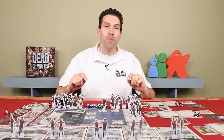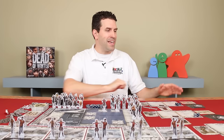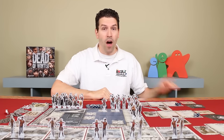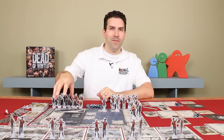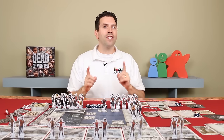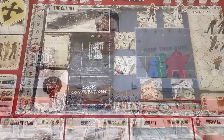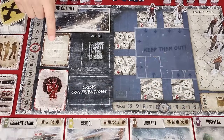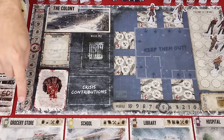In Dead of Winter you'll be making choices to guide your small group of survivors towards completing the secret objective you were dealt. Oftentimes this will include completing the main objective — unless you're the traitor, in which case your ambitions will be very different, but you'll still want to blend in so they don't vote to exile you. The game ends when the group objective is completed or when the morale or round tracker reaches zero.